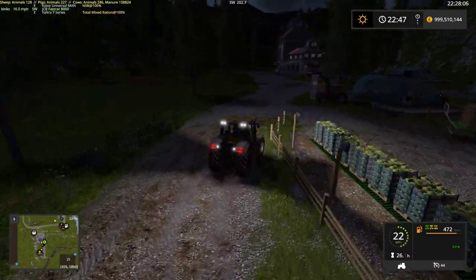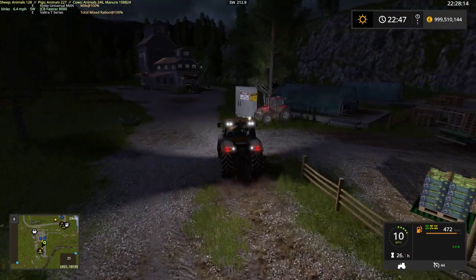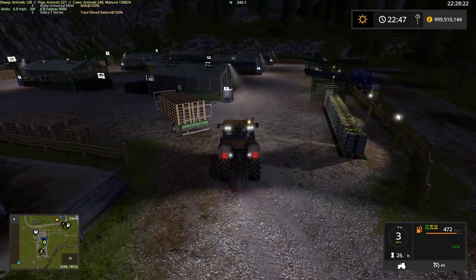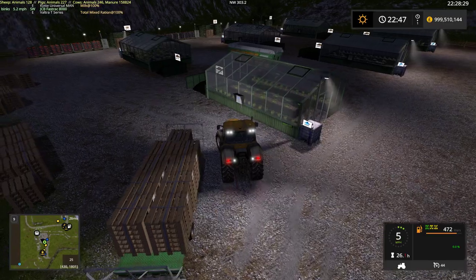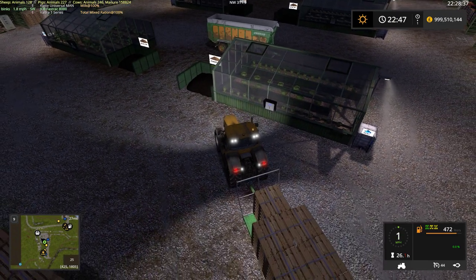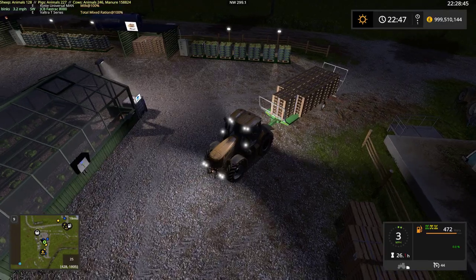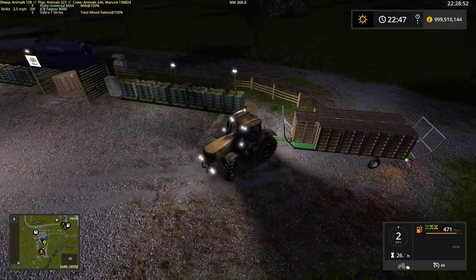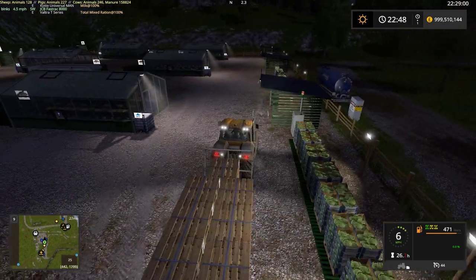Any pallets we won't be able to top up we're gonna sell. As I said, you sell the pallets at the same place where you sell the products from the greenhouses — the warehouse in town. So we won't collect the pallets with the fruits right now; we'll do it later. For now we're gonna top up the pallets only.